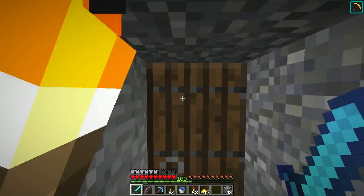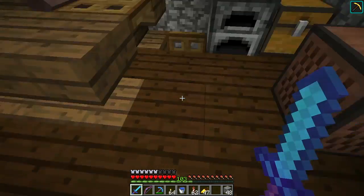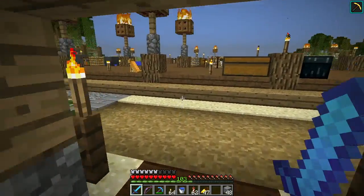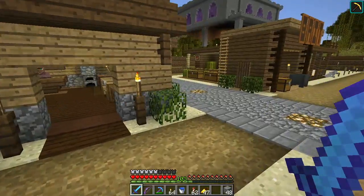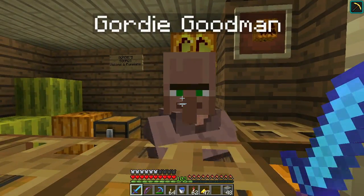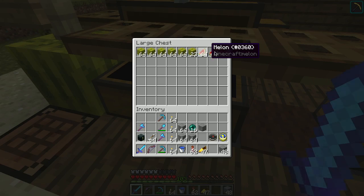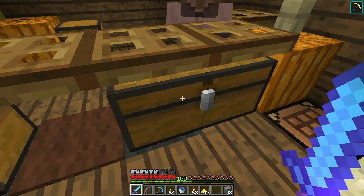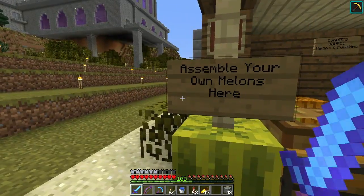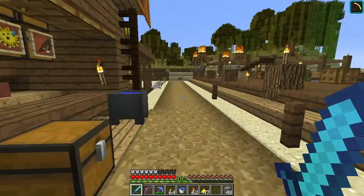I'll have to go up and show you the shop up here. This is SeaDogs, and over here is the Gordy Goodman. Melons and pumpkins — it goes up and drops off the melon slices and pumpkins. There's a ton here. It's pretty good. They've provided crafting tables for people to build their own pumpkins.